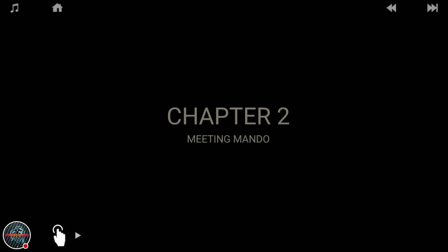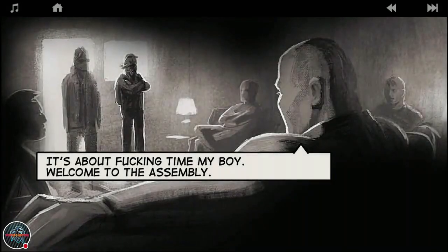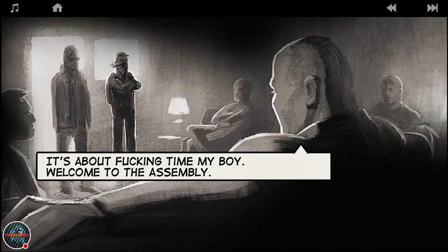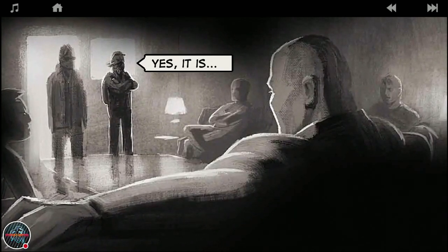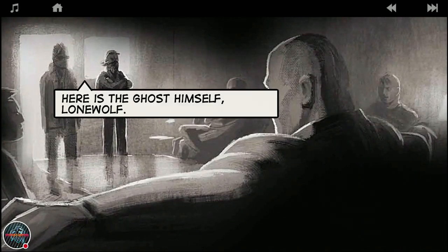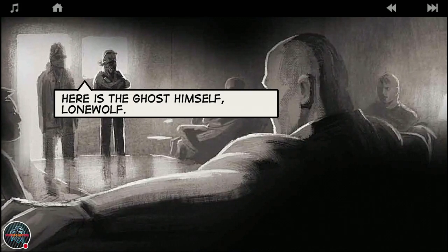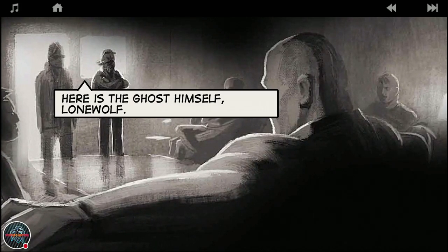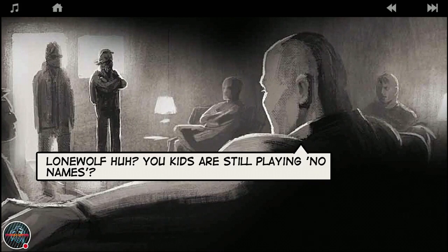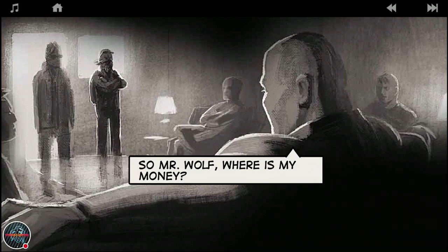Chapter two introduction: we'll be meeting Mando in this chapter. Make sure you've watched chapter one which premiered yesterday on YouTube. He's Mando - the bald guy. Lone Wolf enters the assembly as a member. 'Here is the ghost himself - the Lone Wolf.' As the name suggests, lone wolf is who he is. He says, 'Your kids are still playing - no names.'